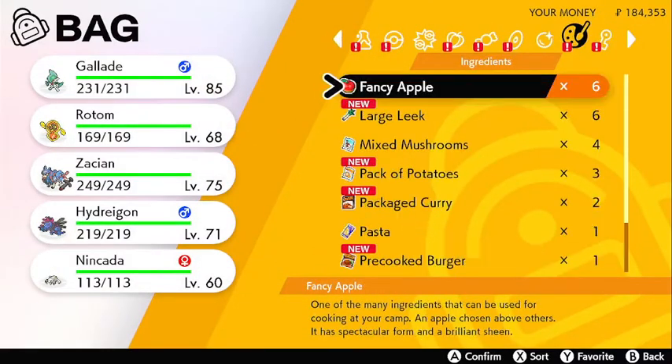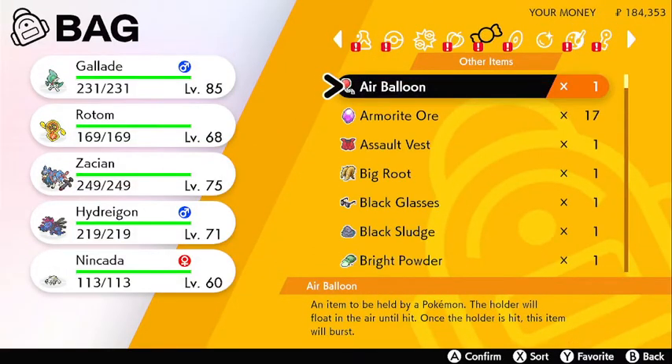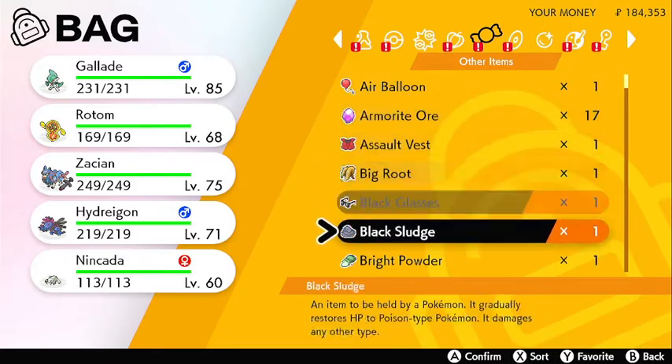What you want is a Nincada, and you want an open slot in your party. As you can see, I have four regular Pokemon that I'm leveling up, then I have a Nincada, and then I have an open slot.